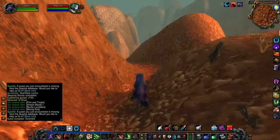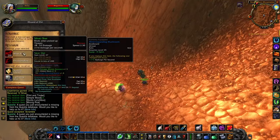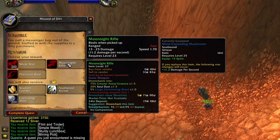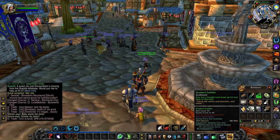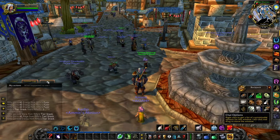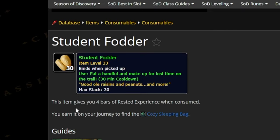Before you go on to the next step, there's a little mound of dirt that you need to pick up and you get to choose a reward. Student Fodder is actually XP — it's pretty nice. Just use it. What it does is give you four bars of rested XP. That's pretty good.